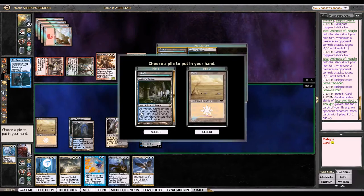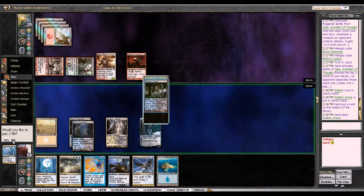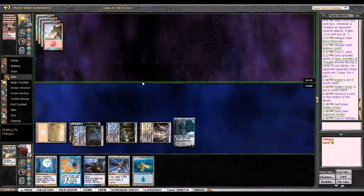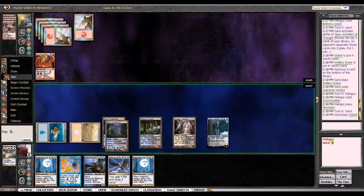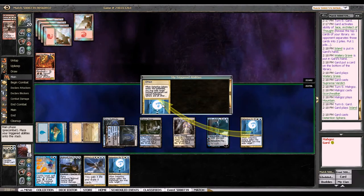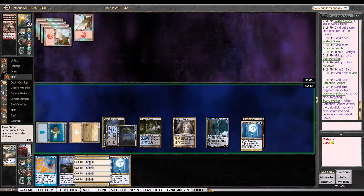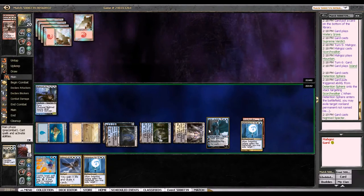Jace was a pretty good draw last turn. Island, Watery Grave — that's way better than having a Plains, so I'll take it. White and Wrath. Scorchwalker — that's interesting, I haven't seen that before. Not to say it's bad; it's actually pretty good here. I have to use an Abrupt Decay or something on it, and then I'll play my Nightveil Specter. And my opponent's out of cards. Now I have a Nightveil Specter — not at its best in this matchup, but if I draw a Mountain, or if I get to exile a Mountain, I at least get to play it.